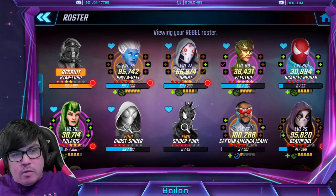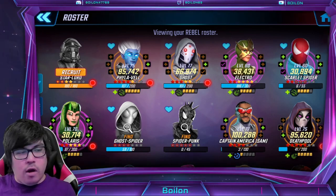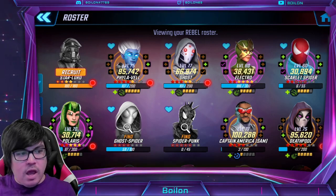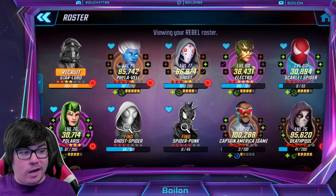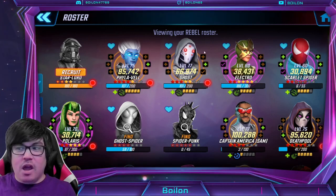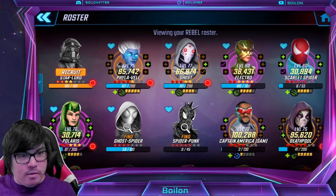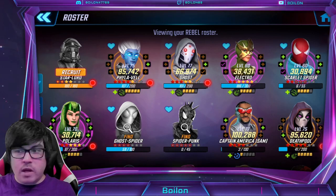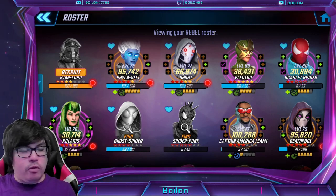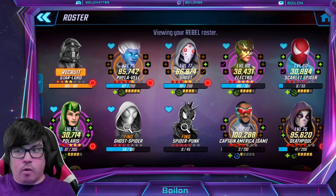In terms of other readily available characters, Polaris is very early-game farmable and someone you probably will want to shard farm a little bit anyway. She is available in Cosmic Chapter 1, around 1.6. Electro is in the Blitz store — someone you might want to pick up as an early villain, and also a Sinister Six member for unlocking Shuri and Invisible Woman. Ghost is also a really popular character early on, both for the Villains campaign and for Dark Dimension 2, and she's a Pym Tech you'll need eventually for Jubilee. She is out of the War Store.